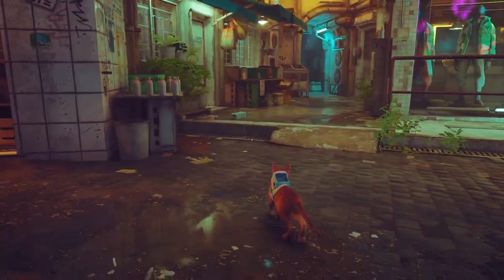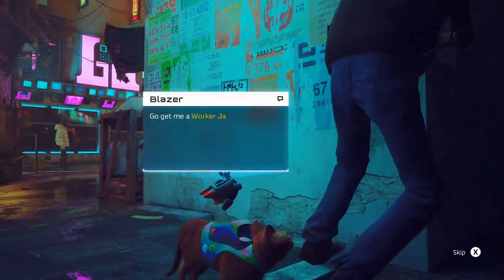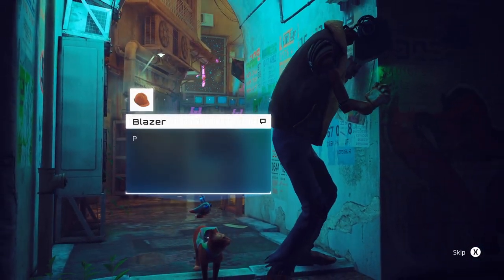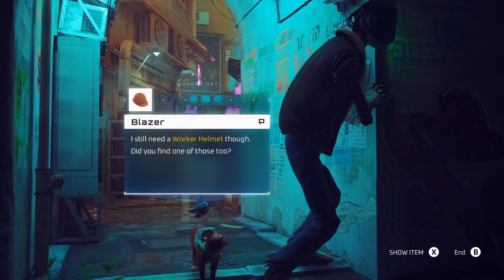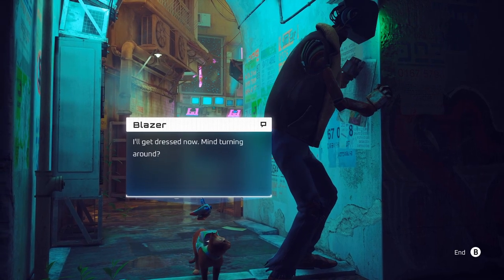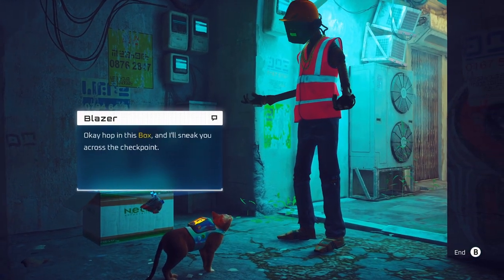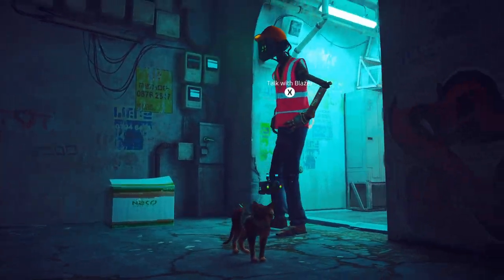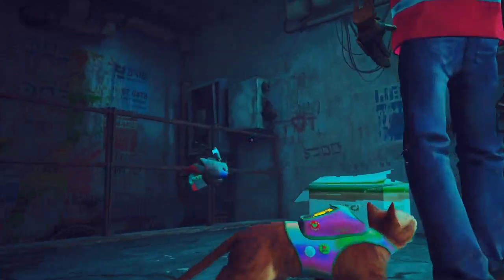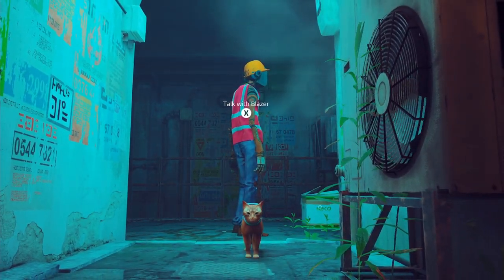Now we'll head back over here and talk to Blazer again — he wants you to get the things. You give him the jacket and then the helmet, and then he is all done. He will get dressed and then he will want to take you into the Niko Corporation factory. All you have to do is jump into this box and then he will take you in. That is how to get the worker jacket and the worker helmet for Blazer in Stray.